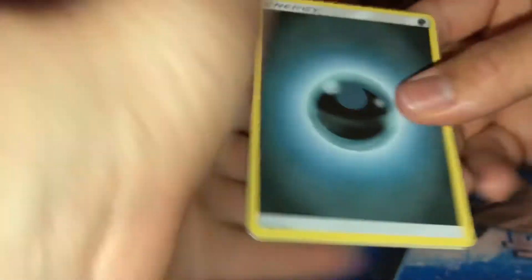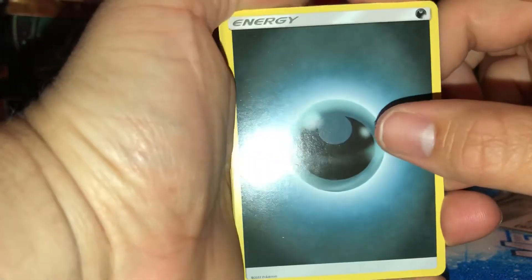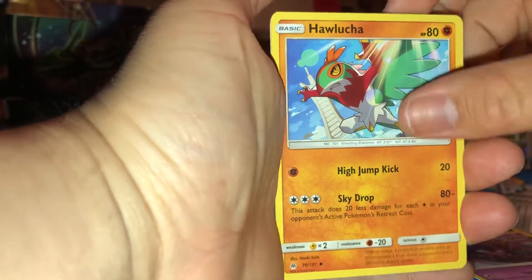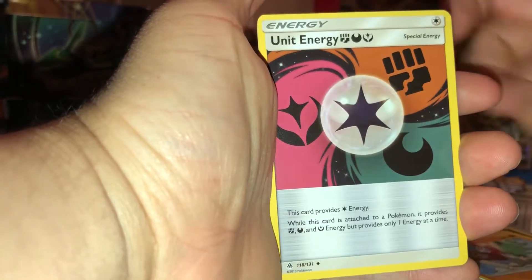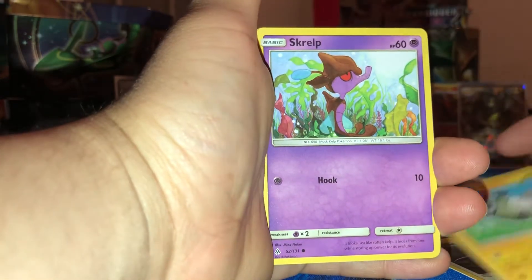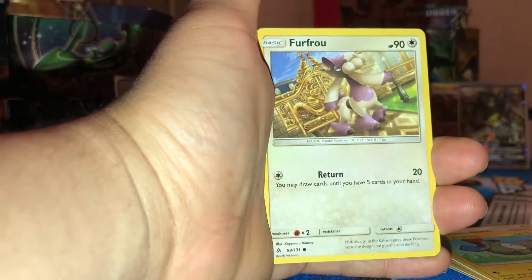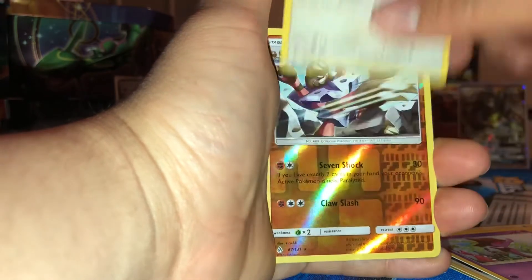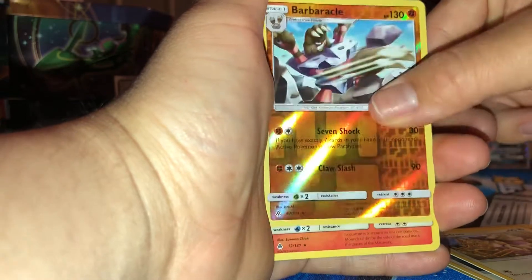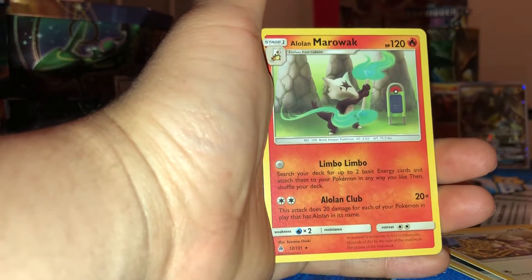Darkness Energy, Poipole, Hawlucha, Unit Energy, Exeggcute, Noibat, Magnemite, Scraggy, Furfrou, Reverse Holo Rare Barbacle, and a Rare — Alolan Marowak.